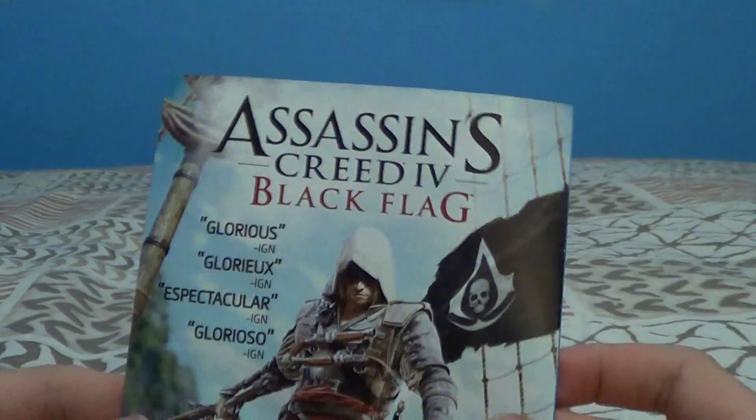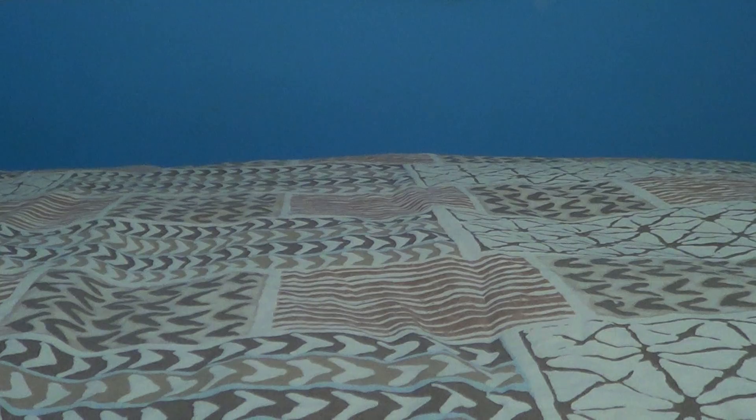And on this side you've got Assassin's Creed 4 Black Flag. On the very back you have the instruction manual, and on the back of the instruction manual you have your code for the 60 minutes of gameplay. Inside you've got the instruction manual — really nothing, just saying what's going on with it, warnings and stuff. It's in French and then in Spanish.